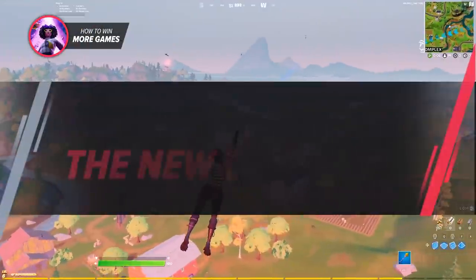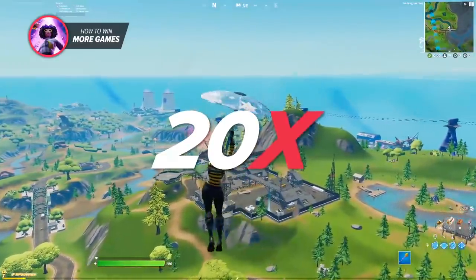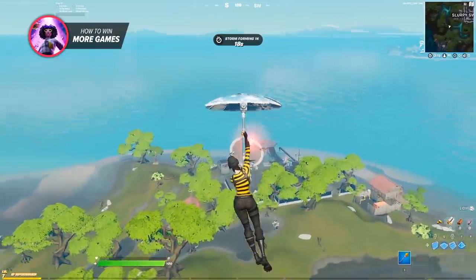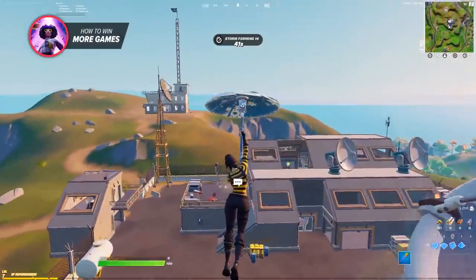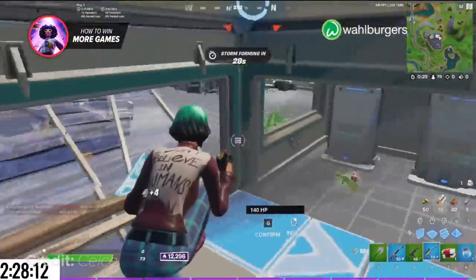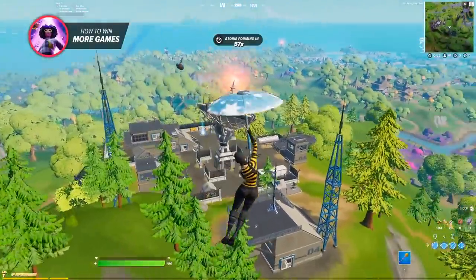Several new named locations have been added to the Fortnite island. To be confident in early-game and mid-game fights, land at each new POI at least 20 times to get familiar with it — memorize chest spawns, the best loot routes, and where to find fights. Tons of new smaller locations and drop spots have been placed around the island too. If you find a smaller spot with good loot, consider making it your go-to drop spot for the season. Having a consistent landing spot makes you comfortable with your surroundings and gives you an edge, knowing exactly where to run, hide, and find weapons.